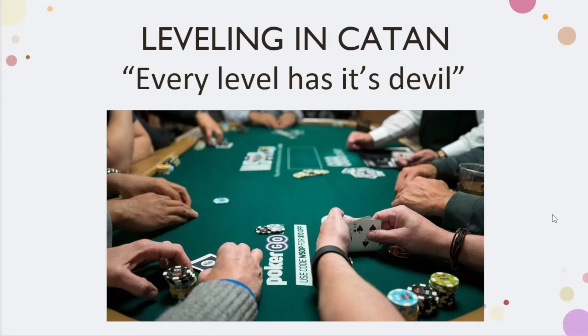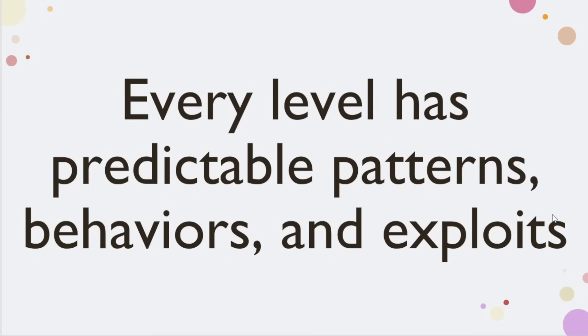Depending on that tier, you will exhibit certain patterns, certain behaviors, and from the standpoint of playing against other people, certain exploits. As somebody who has been through more or less all the levels and continues to refine my game, I'm able to understand which level I'm playing against and use that in my own strategy to further my position. As a concept within the Catan community, I really want to bring leveling — and the fact that every level has its devil.